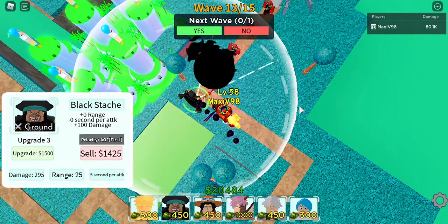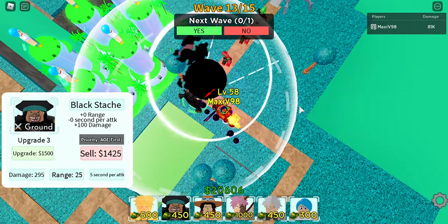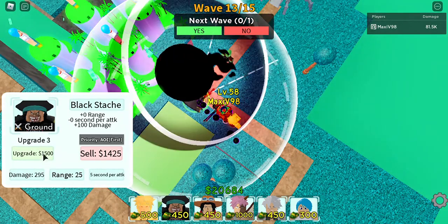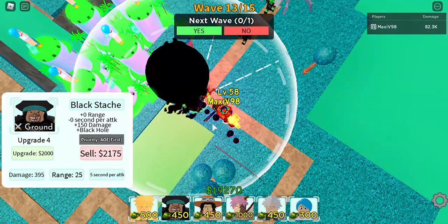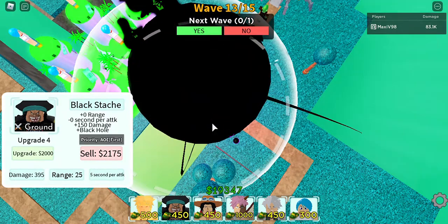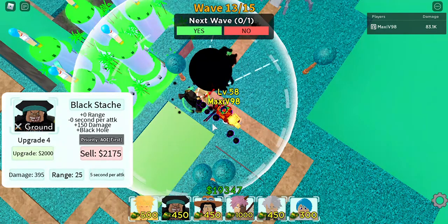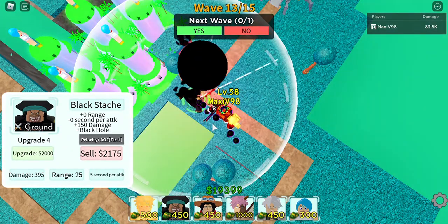Fourth upgrade: plus 100 damage, gonna cost you 1,500 cash. And now his fifth upgrade: he's gonna do plus 150 damage, and his new move Black Hole, which is full AoE, and this last upgrade is gonna cost you 2,000 cash.